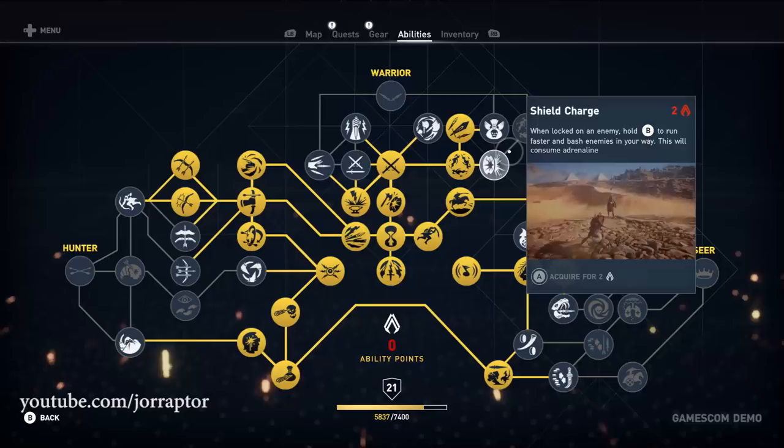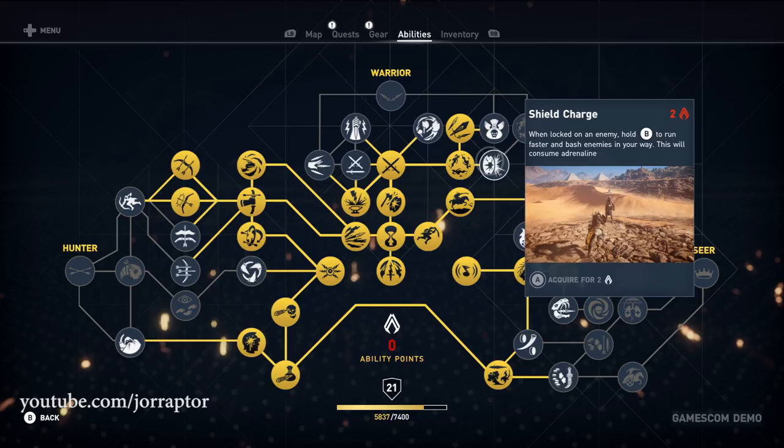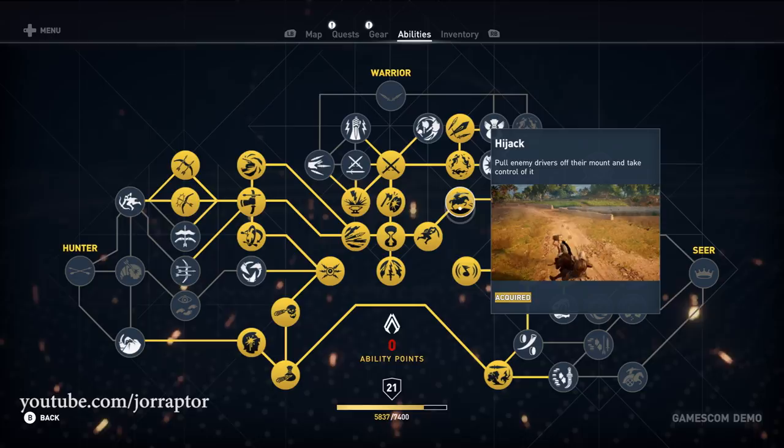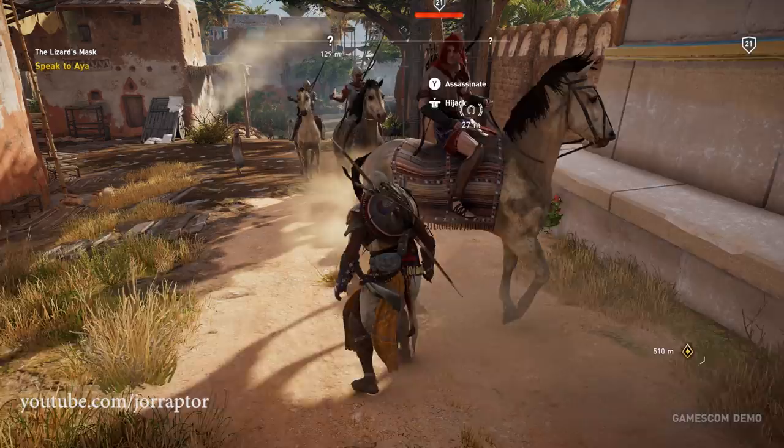Adrenaline also powers the Shield Charge ability, where you run up to an enemy, bash them to the ground, and throw them off a cliff. Want to play Assassin's Creed Origins GTA style? The Hijack skill from the warrior line lets you pull enemy drivers off their mount and take it — a nice way to get a camel early without buying one.